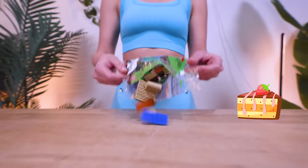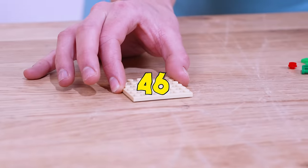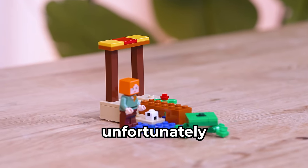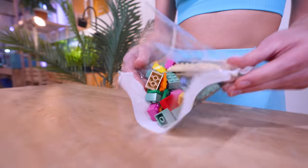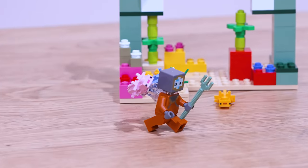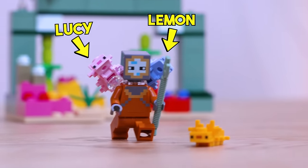Turtle Beach was a piece of cake with just 46 pieces — like speedrunning Minecraft on easy mode — and it came with this super cute turtle. But unfortunately, no coral. The Guardian Battle set only came with a few pieces of coral, so it isn't really going to help us. It did come with the Lego Lucy and Lemon, though. No!